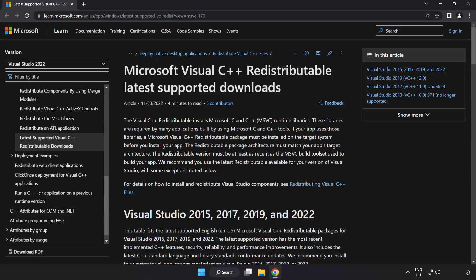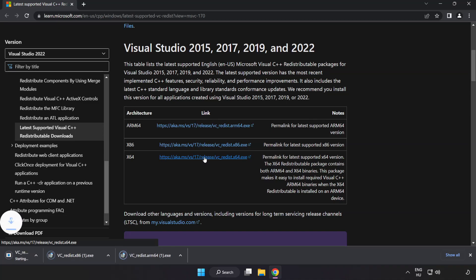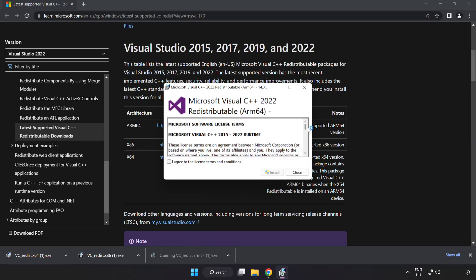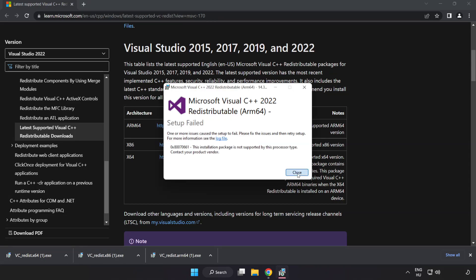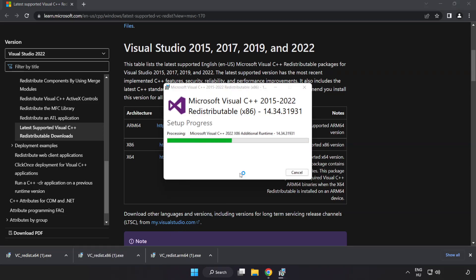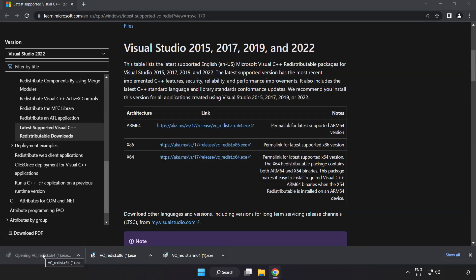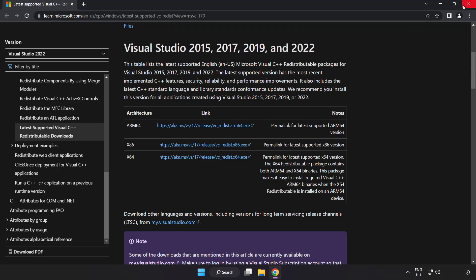Go to the website link in the description. Download three files and install each downloaded file. Click I agree to the license terms and conditions and click install. If it fails to install, no problem — repeat for the others. Click close and repeat for the remaining files. Close the internet browser.